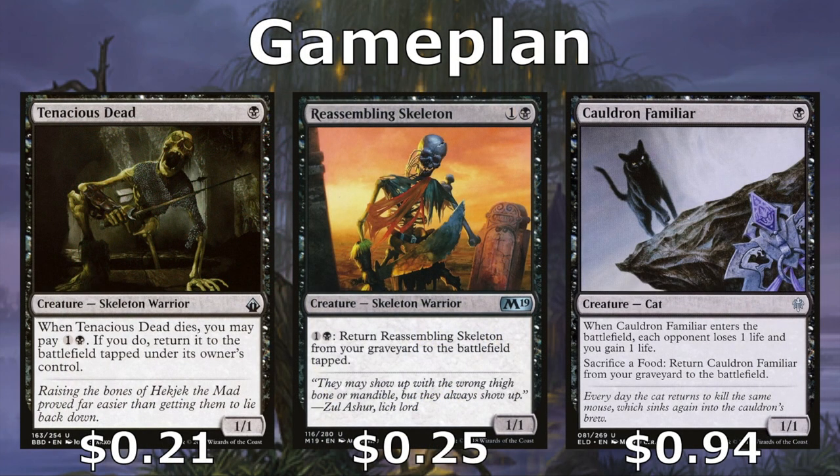Into our game plan: we want to play lots of creatures with a lower CMC that create tokens or can come back from the graveyard, like Tenacious Dead, Reassembling Skeleton, and Cauldron Familiar. Tenacious Dead requires leaving two mana up to essentially regenerate it. Reassembling Skeleton is an all-star because we can just let it sit in our graveyard and spend a couple extra mana to put it back onto the battlefield. Cauldron Familiar is doubly good because it drains our opponents, and we have a couple ways to get food tokens that we can sacrifice to return the Cauldron Familiar from our graveyard to the battlefield.